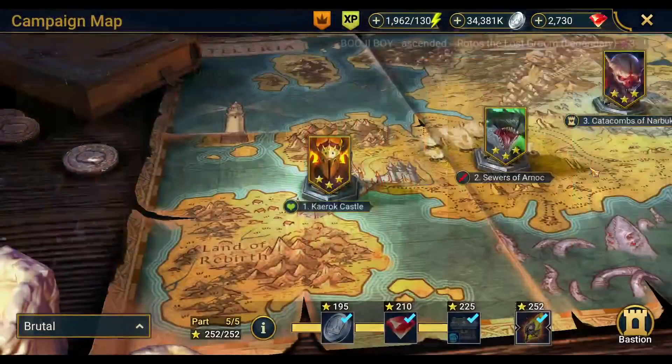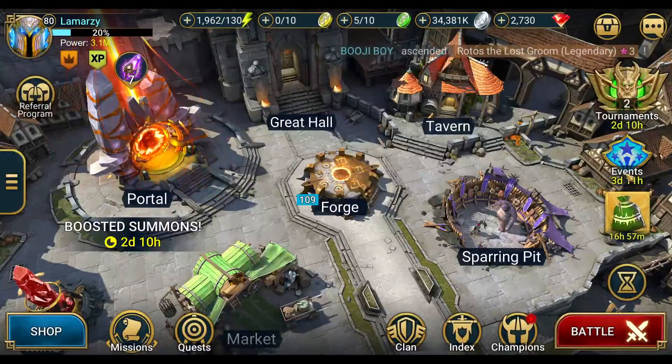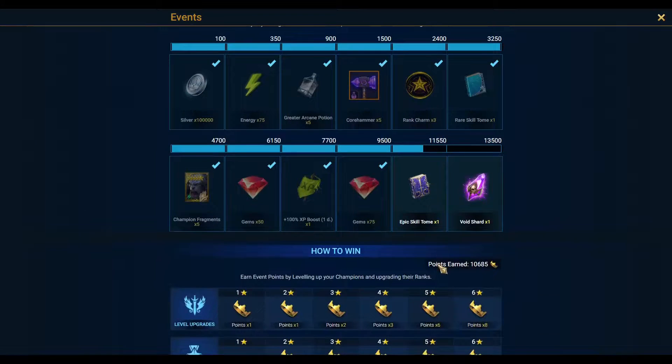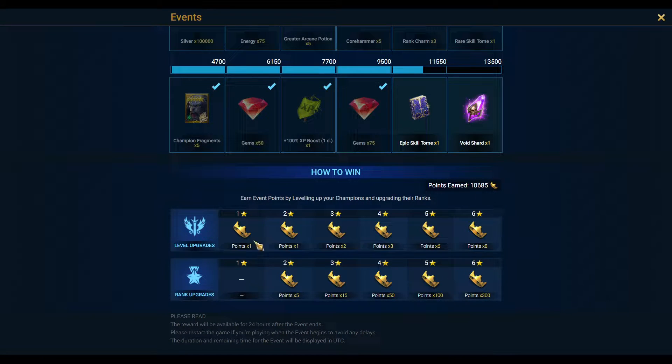Every single time you level someone up you get points, and the game will tell you the exact amount of points you get per level. This leads into the second tip: never level up a champion with food that is level one. That is the biggest mistake people make and the biggest reason why people don't understand how to get tens of thousands of points in champion training events.